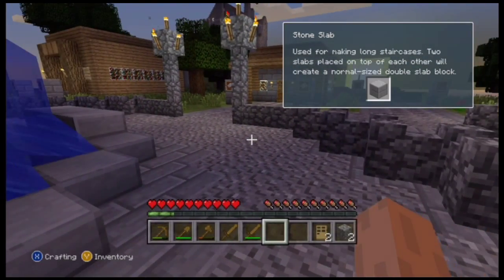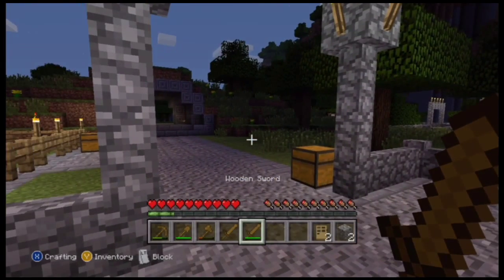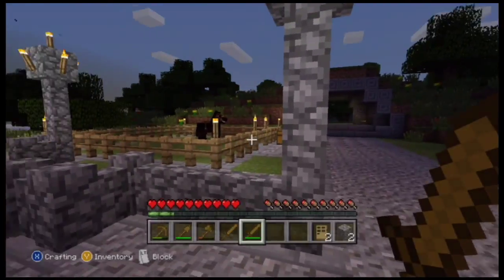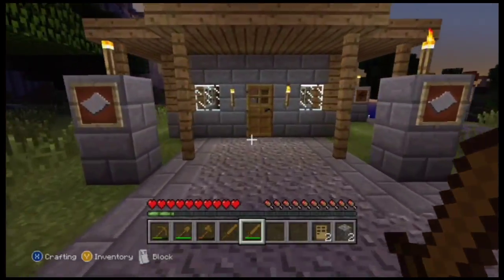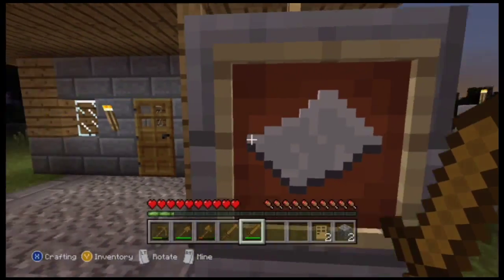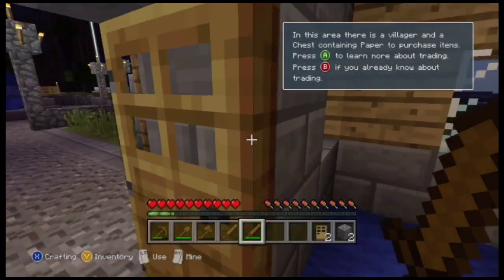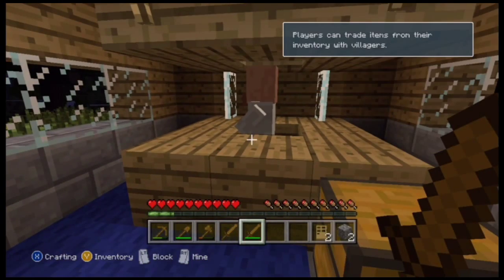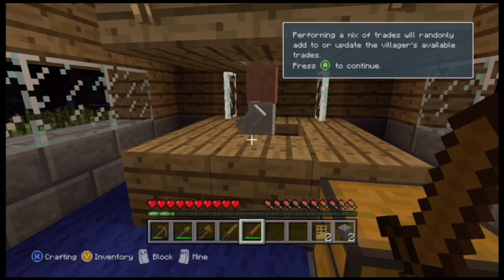I have no bed, crap. Swords at the ready. Paper, which means — learn about trading. Oh, he actually answered — meow. I've got 32 paper here, sir, what do you need? 31 for an emerald and I get 32 — wow.